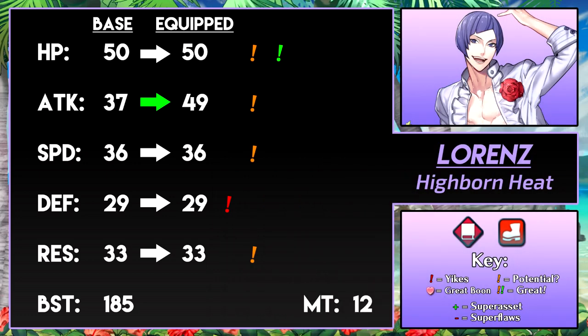Being an all-rounder allows him to take multiple roles, but there are units that can just do that role way better. You could give him multiple skills so you can swap them for the situation, but that requires a lot of fodder and investment. There is sort of an upside — if Lorenz runs an offensive build, then it is safer if a problem comes up. Say he's stuck in the foe's range and you have no way of getting him out of there — he has the bulk to take a hit, whereas other offensive units can't do that.